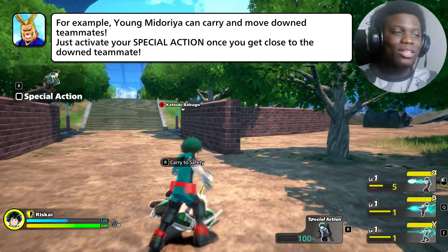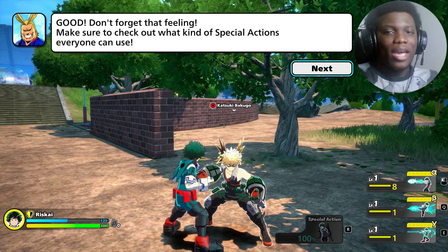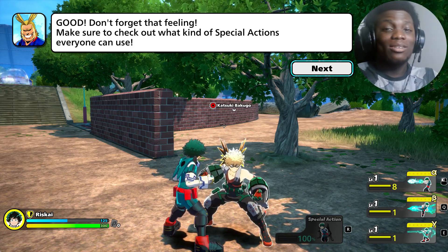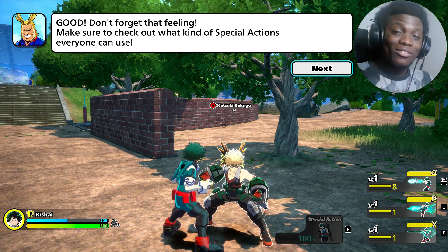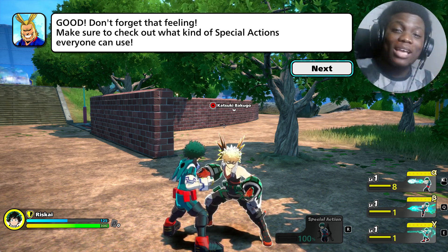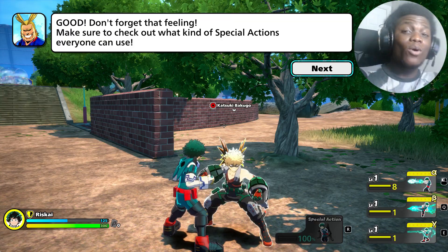Every character has an ability. Midoriya's ability is to press R and you carry a downed teammate on your back - if you drop them, they immediately revive. This works on downed teammates. Edith can do it as well. Froppy can pick you up from a distance and revive you. Mr. Compress, though... not so great.